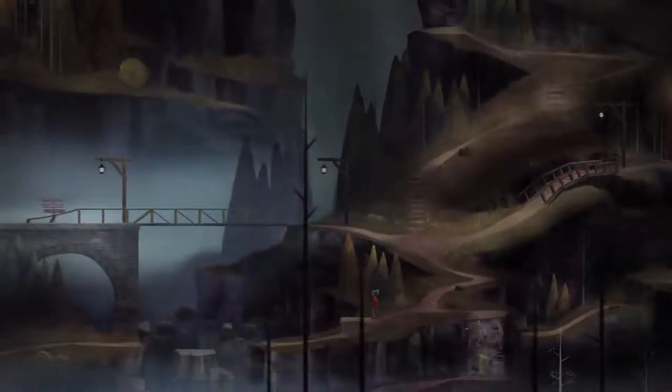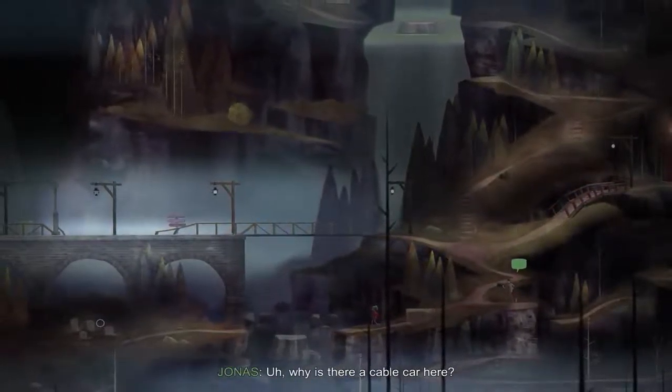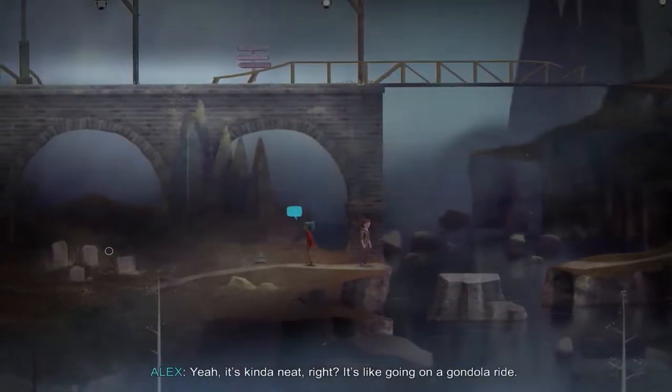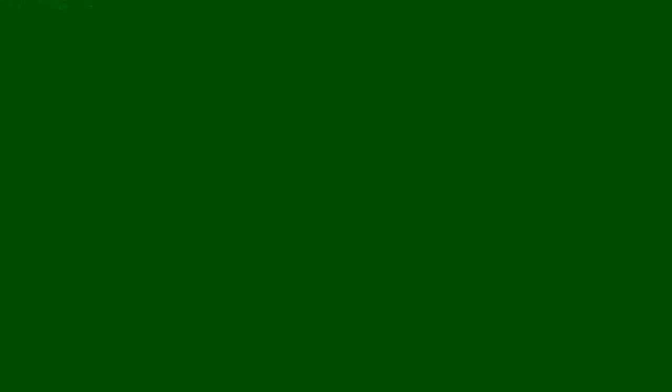We are currently on our way to find Ren, and I'm pretty sure I left this in the last bit of the episode. I'm just gonna go down here because there's a neat little... Why is there a cable car here? Couldn't they have just made like... It's not a cable car, it's a bridge ferry. Bridge ferry? Kind of cool, right? It's like going on a gondola ride.